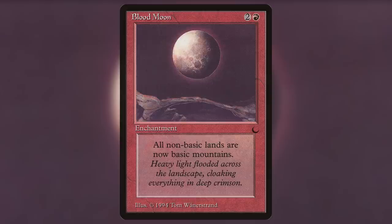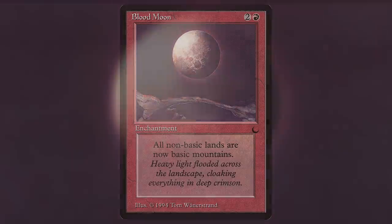CEDH is riddled with greedy mana bases due to things like 5-color commanders and the common use of Tainted Pact, meaning every card in your library has to have a unique name. Blood Moon harshly punishes these types of decks, making their lands mountains before they ever have a chance to interact with it. Also, if you ever want to strike fear into a magic judge, tell them you have a judge question about Blood Moon.